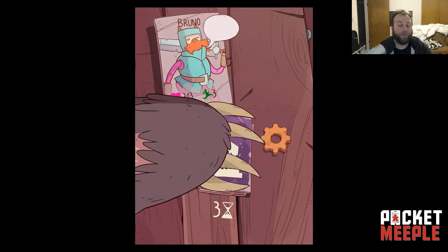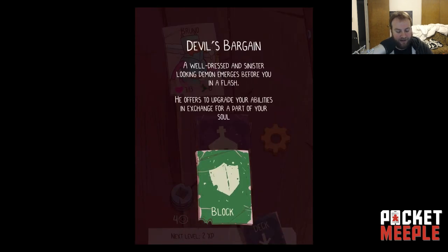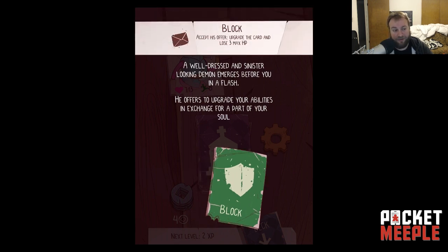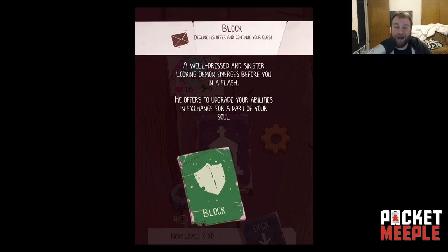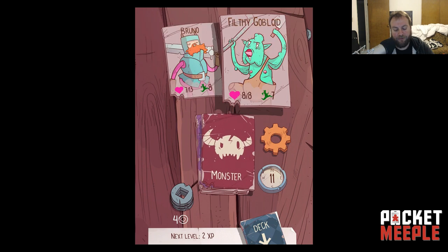Devil's Bargain event — a sinister looking demon offers to upgrade my abilities in exchange for part of my soul. I can upgrade my block card and lose three max HP or decline. I'm going to decline because block is okay but not a great card at this level, and I can't sacrifice my HP — I really need it.